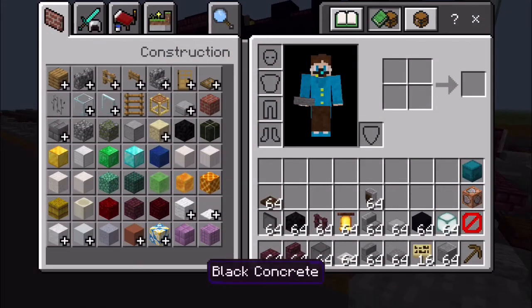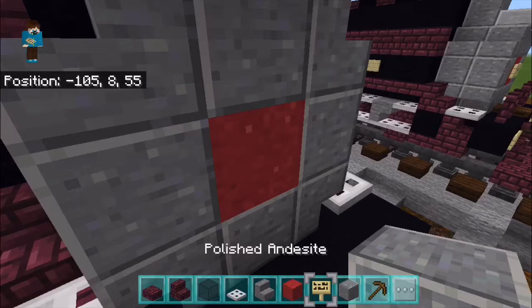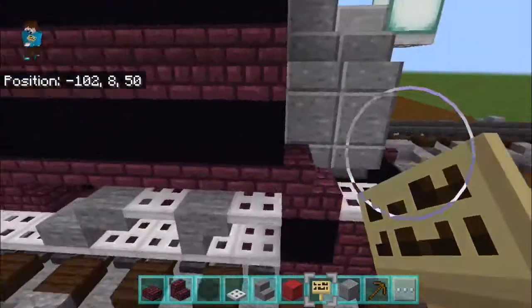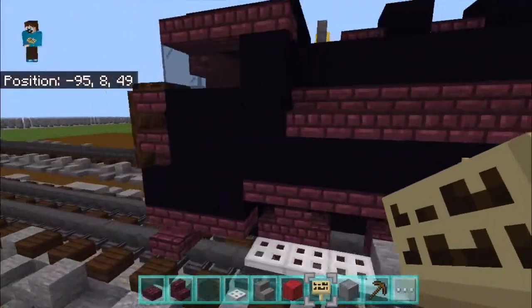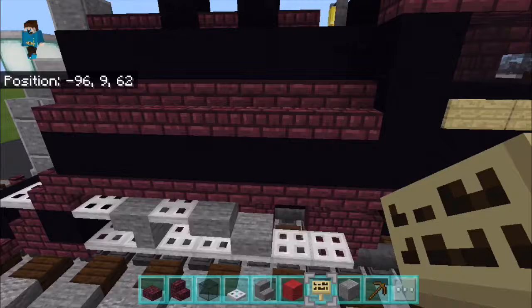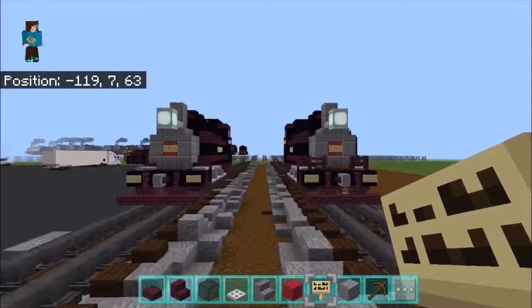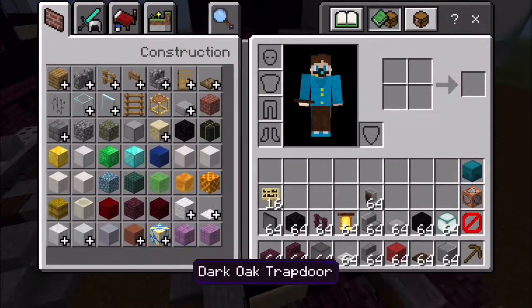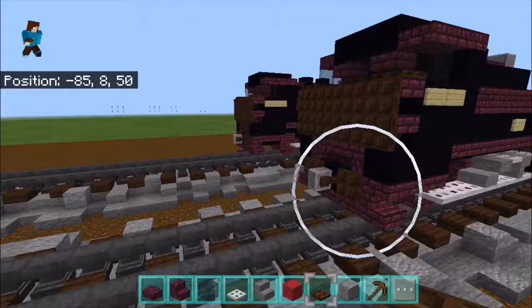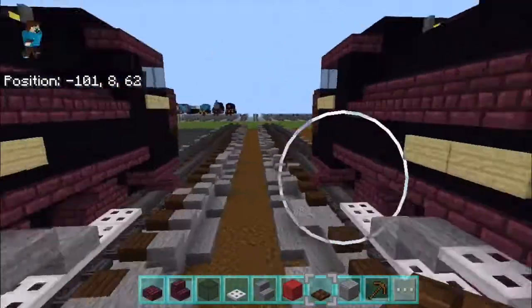Next I'm just going to do the lettering and numbers, which is red concrete powder in the front with a sign: P.R.R. Then we're going to count two blocks in the back, two signs, and under this we're also going to place two signs. Then flip to the other side and place two more signs, skip one and place two signs. And that is it for the saddle tank locomotive — the last thing is to place these two trapdoors here like this. That will finish our PRR saddle tank. I'll see you guys in the next one. Subscribe and like the video!